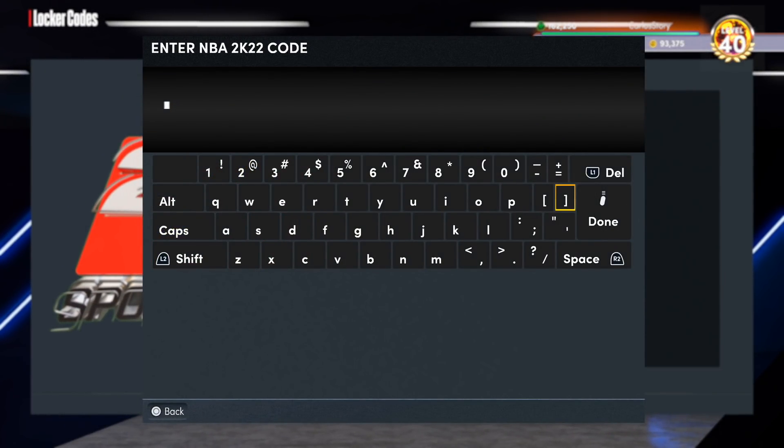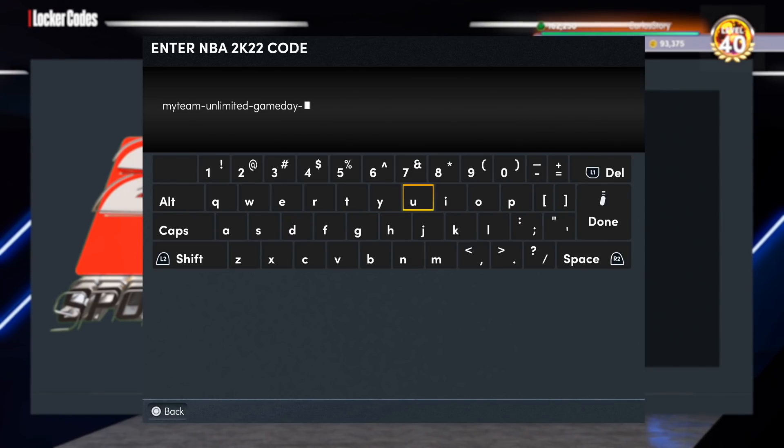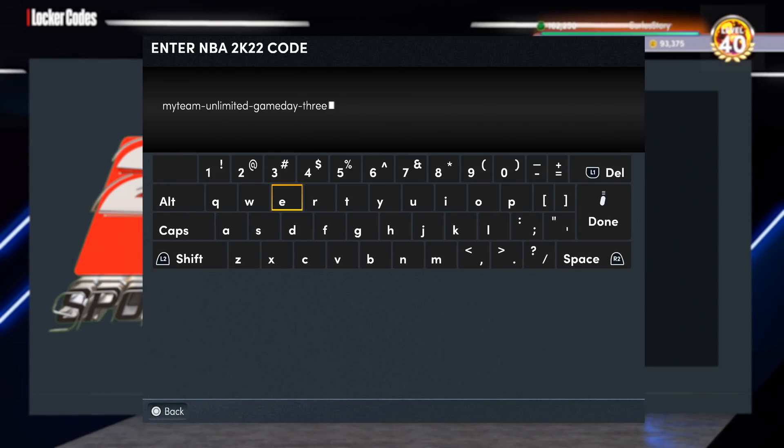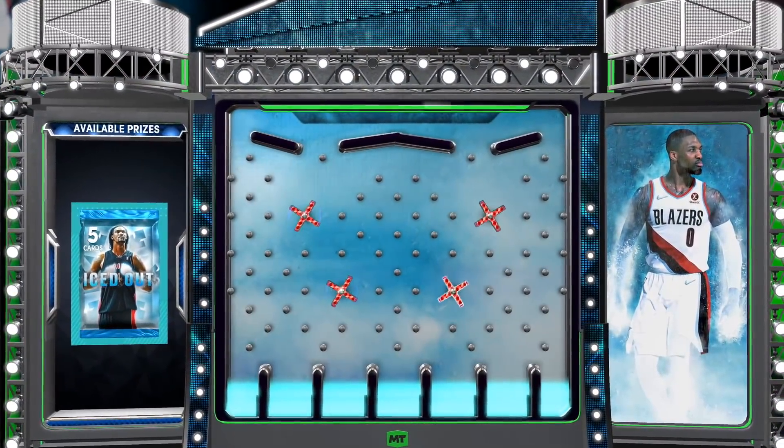We've got another locker code — this one I feel like 2K should give us every single week, maybe multiple times a week: a guaranteed free pack, similar to how the first one was a guaranteed deluxe pack. Every time 2K releases new packs they should give us one pack for free. This locker code is going to be 'my team unlimited game day 3' — it lasts a week so you have some time, but put it in as soon as you can.